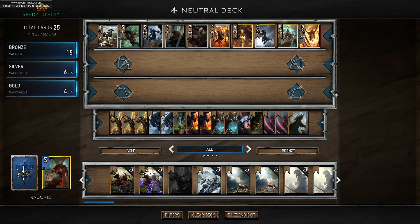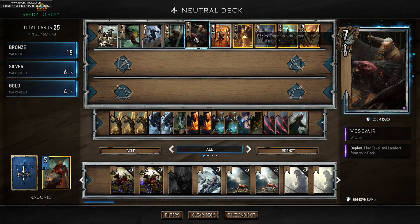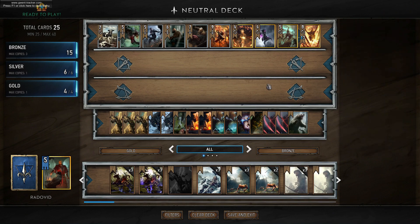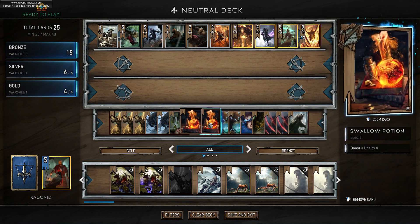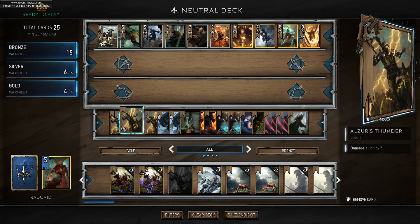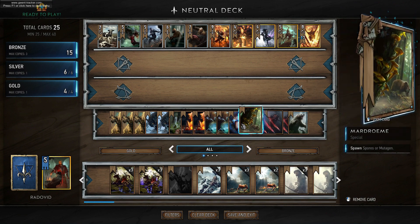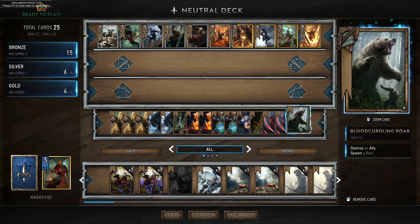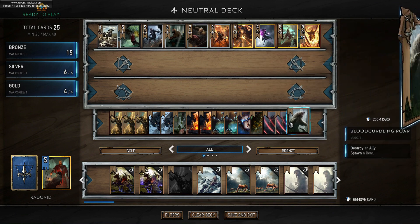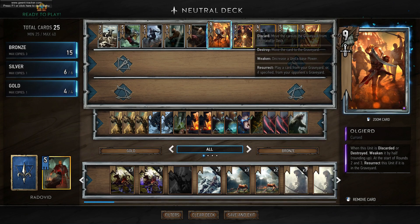In terms of the strategy, we have our Witchers and we can play them to make a little trio — Eskel, Lambert, and Vesemir. Once we have the trio we can start buffing it with Thunderbolt Potion, which is quite smart. On top of that we have a couple of Swallow Potions which will boost a unit by eight, and Adrenaline Rush which will allow us to carry units over. Then we have some removal cards: Epidemic, Alzur's Thunder, a couple of Lacerates, and Margarita — basically stuff to remove our opponent's cards. We have Shackles which can be used on gold cards, and then Blood-Curdling Roar which we can use on our Cow, which will then spawn us a Chort — so we can spawn an 11-strength unit and get a Chort, giving us more units we can potentially buff.